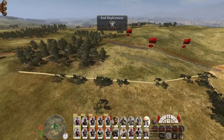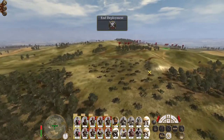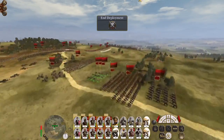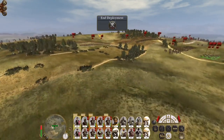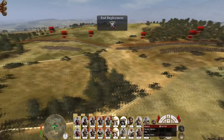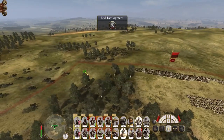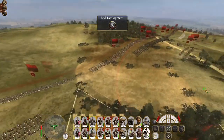The artillery is going to be fairly useless in this game — there's no way I can really deploy them off the bat. So we'll get some heavy cavalry and war elephants on one flank, and heavy cavalry Kizilbash on the other.